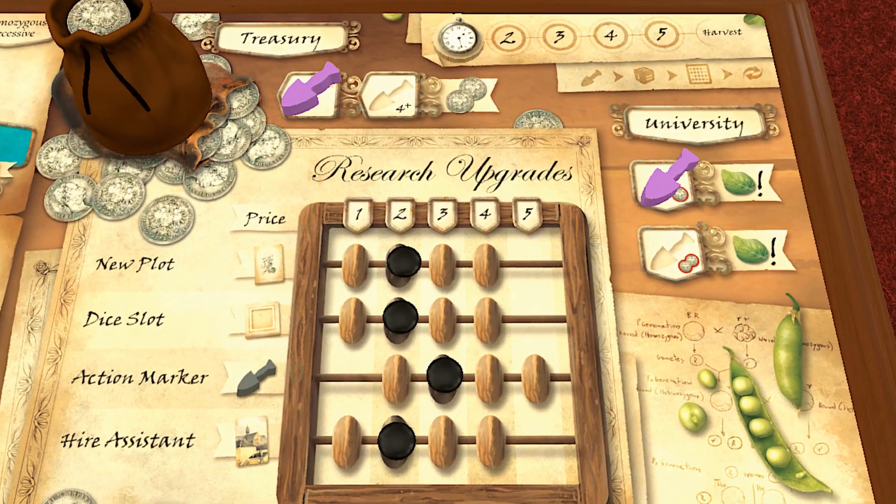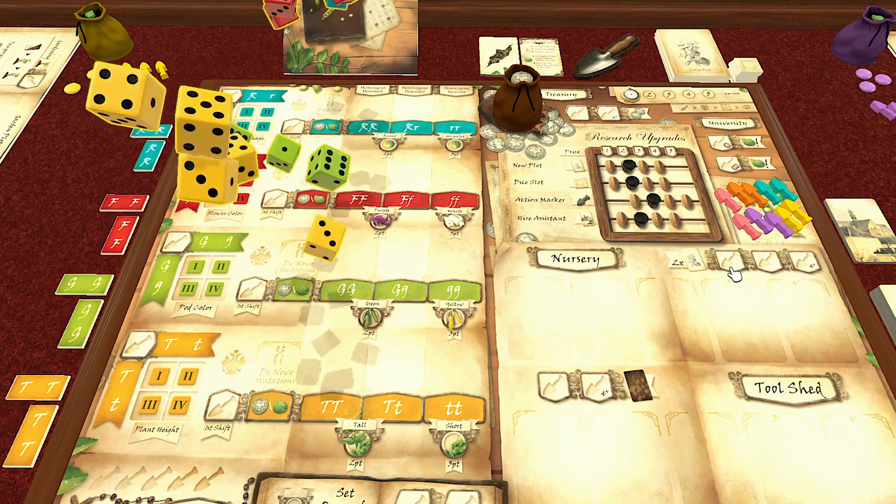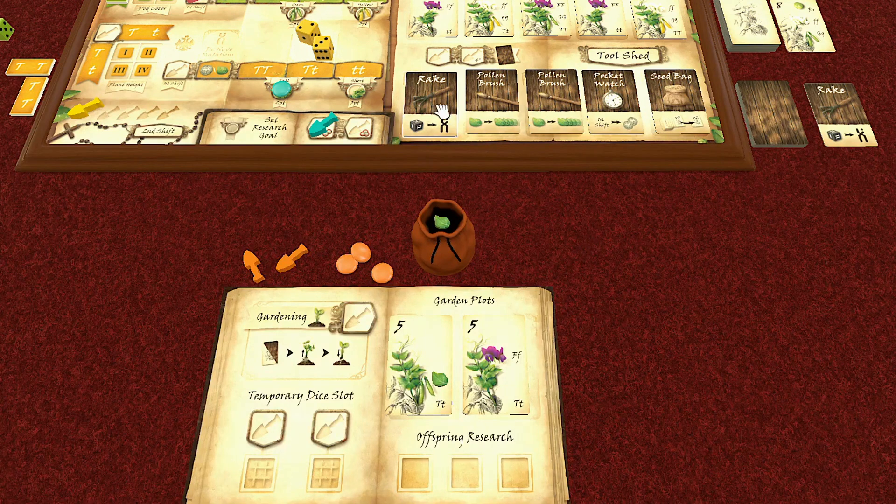First of all, after the workers — or garden trowels — have been placed, dice are rolled and then drafted by the players to fulfill or validate the traits of the pea plants that they have in their gardens. Players are taking dice that provide the exact desired trait by drawing them from the available pool, with some wildcard mutations thrown in to give players some flexibility.